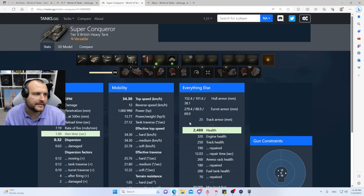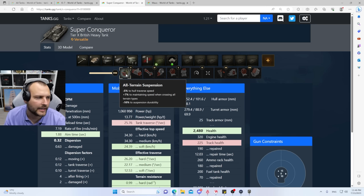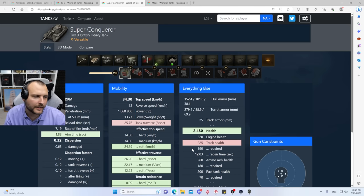So why is this field modification problematic? If you take all-terrain resistance, your tracking hit points take a minus 10% penalty. So instead of having 250 tracking health, you only have 225. That basically means even lower-alpha guns can track you in one shot. In the heat of battle, that actually matters — it's a very important thing. The same reduction applies to the repaired track hit points, even though it's not shown in TanksGG: you have 10% fewer hit points there too.